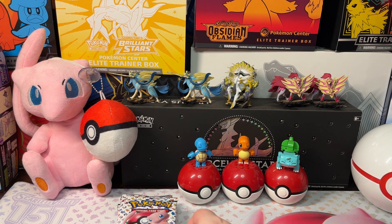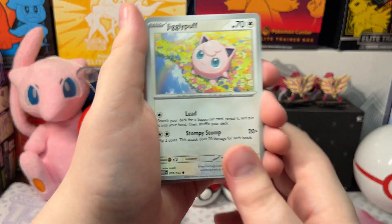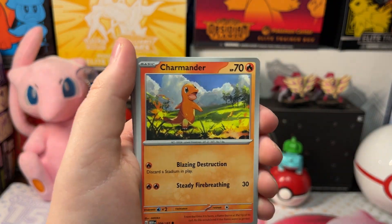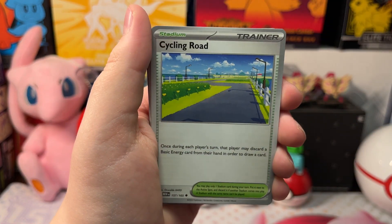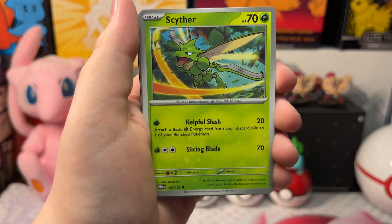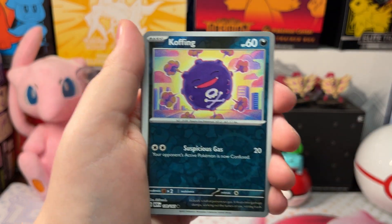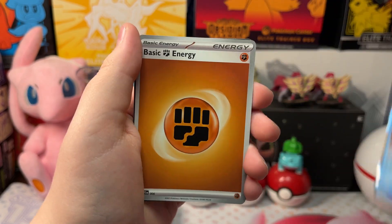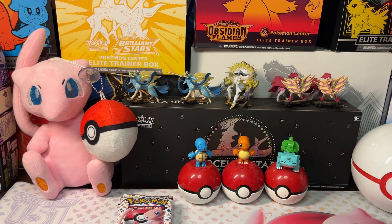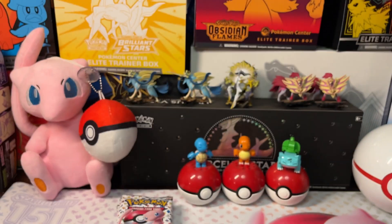Let's open up our next pack. We got a Jigglypuff, Charmander, Gyarados, Rhyhorn, Lapras, Cycling Road, Scyther, Oversize Coffin, Oversize Poliwrath, and a Holo Omastar. Fighting energy and a code card.